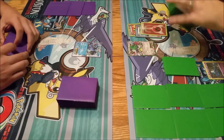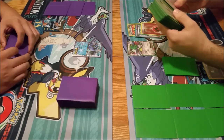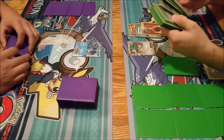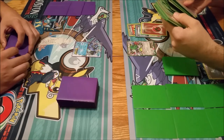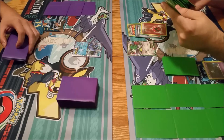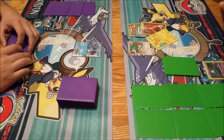We'll go Ultra Ball for a Chorus and a Fire Energy. Search through my deck. So what I'm doing now - I've already found the Pokemon I'm looking for, but I'm looking through my deck to see if I can notice what has been prized, so I know what I have to go off of for the rest of the game and if there are any really important cards that I'm missing. Ultra Ball for a Pikachu.